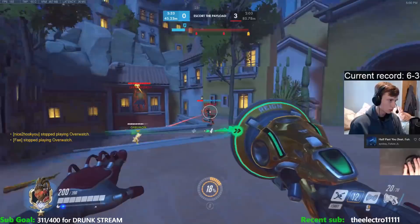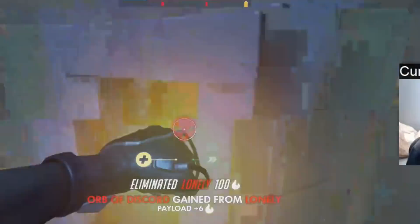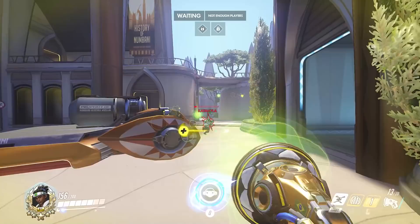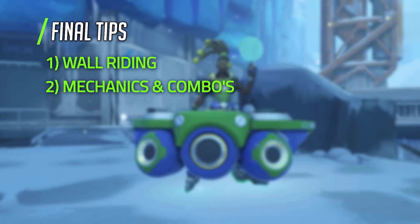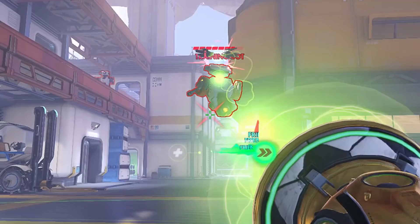Now for tip number two: DPS mechanics and combos. One easy way to get damage on someone if they're quite close to you is to boop them up in the air and then shoot them as they fall down, because their hitbox will move in a predictable line. Against flankers who have lower health, something you need to try and do is get as many boops and melees in as possible, because that's really effective damage and they can't be healed easily when they're in your backline. One short combo you can do is booping and then immediately using your melee after — this will cancel some animation, and if you do it fast enough, you can hit the boop and the melee for an easy 55 damage. Since Lucio is a projectile-based hero, you really do have to lead your shots, so if you're doing the upward boop and trying to land shots as they come down, you have to drag your aim ahead of them.